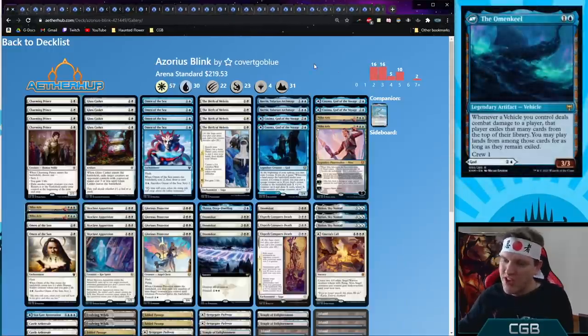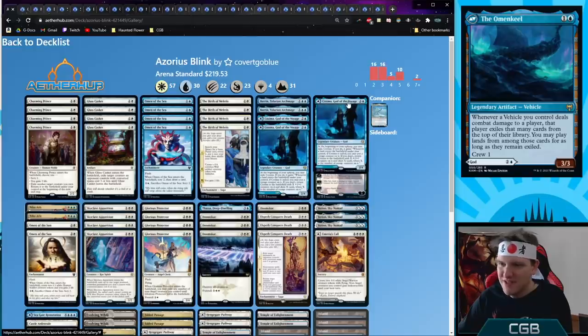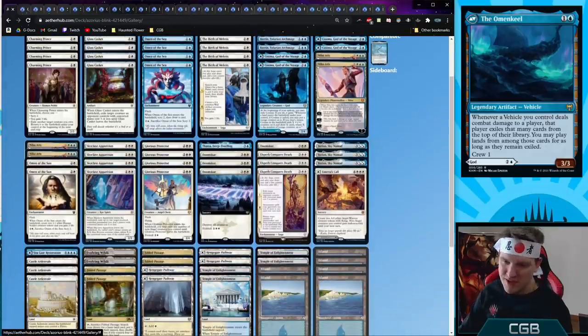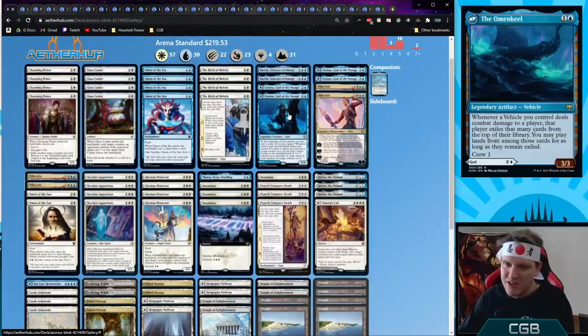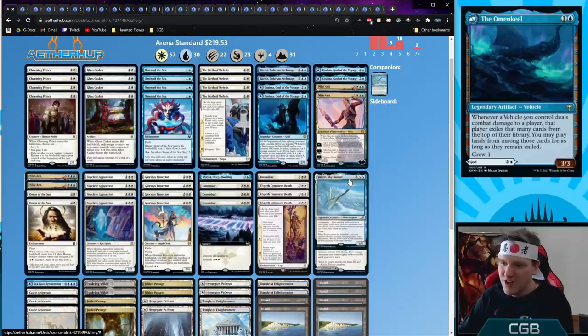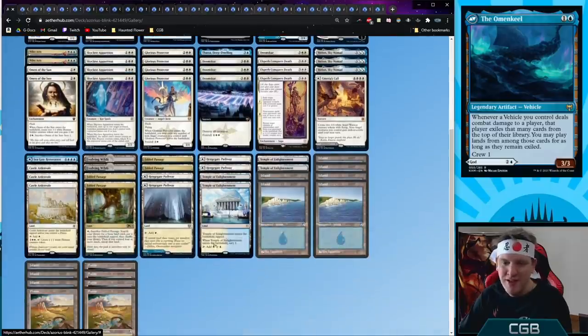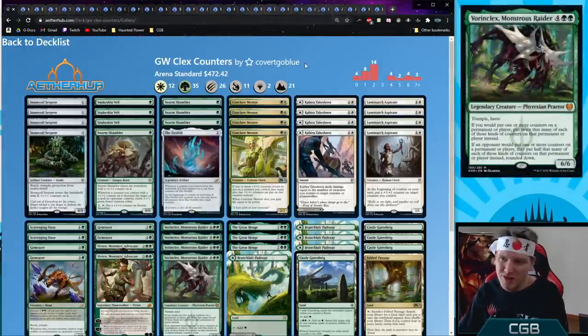Another blue white control-ish deck: Azorius Blink — a Yorion deck that also runs Kazima and four copies of Niko Aris. The deck goes long by using all its mana to draw tons of cards whenever it stalls. We have four copies of Glorious Protector because we have multiple other creatures to blink. Glorious Protector can save Kazima from removal, or exile Charming Prince and Skyclave Apparition to create further loops with Yorion. Doomskar keeps us protected from getting run over.